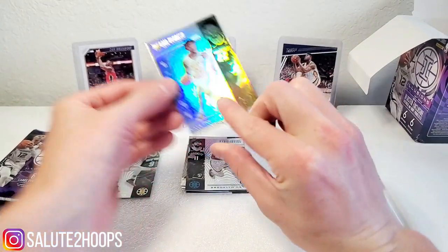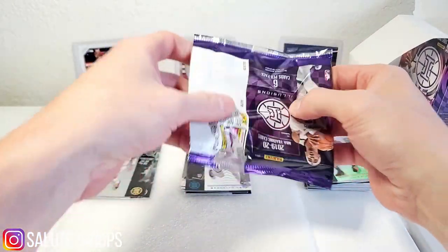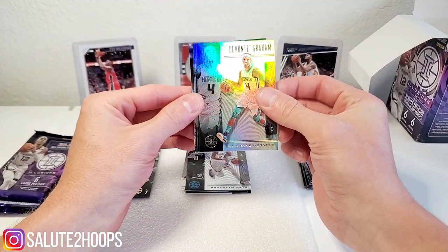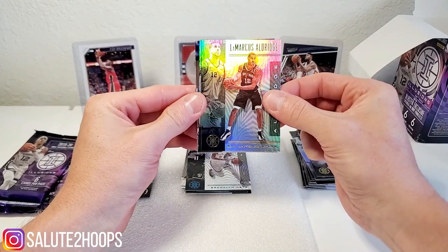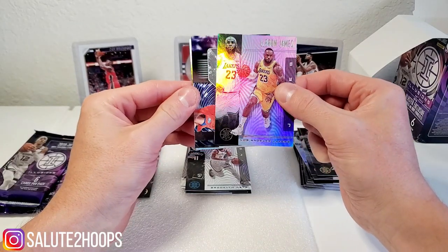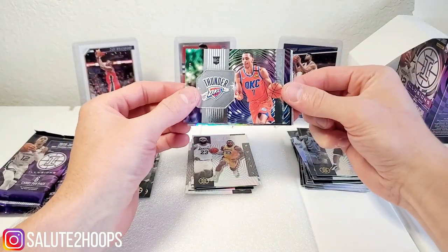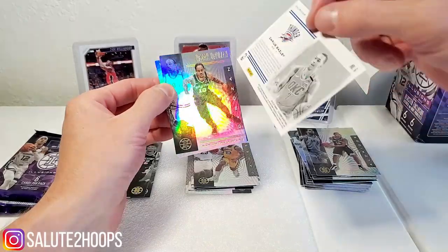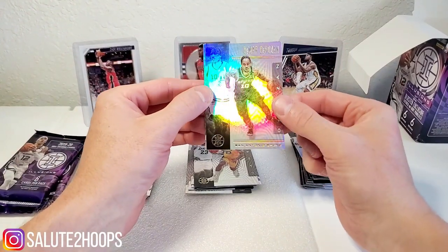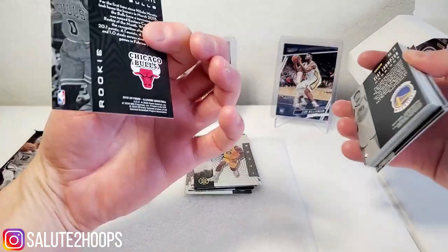Making our way down the top rookie list here — Kobe White would be dope too. Davante Graham, nice little card there. LaMarcus Aldridge, LeBron — nice, perfect. What is this? Darius Baisley — pretty sweet, I don't know what these little sideways cards are but definitely cool looking, put him in the hit pile. DeRozan and Kobe White — nice.